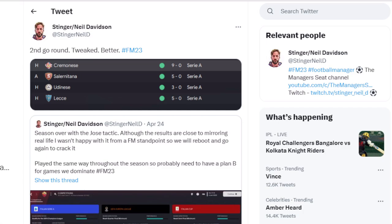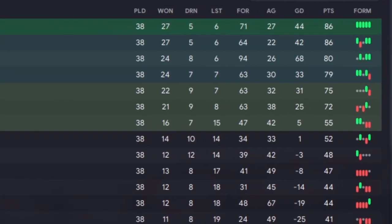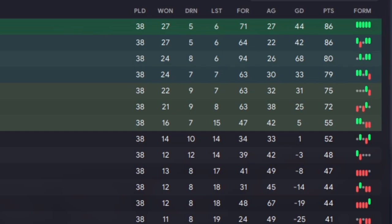So we started again, made some tweaks, and look at the way it started — especially against teams we were supposed to dominate. That's not a bad start: 9-0, 5-0, 3-0, 5-0. The season had a much better look to it and I loved the way we played. We finished third, which I think for a Roma team is pretty good considering we're copying Mourinho principles.